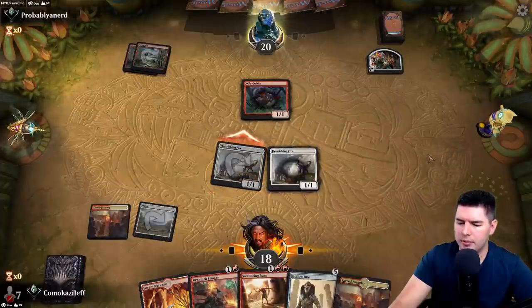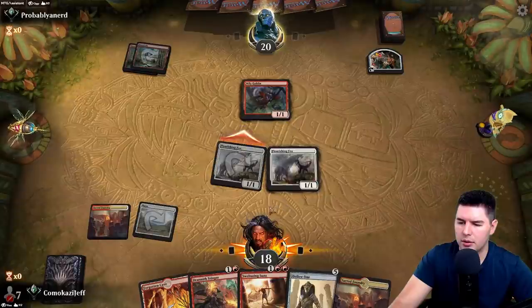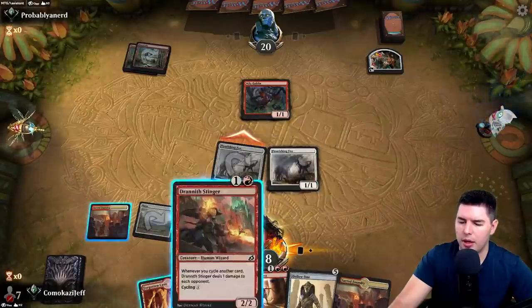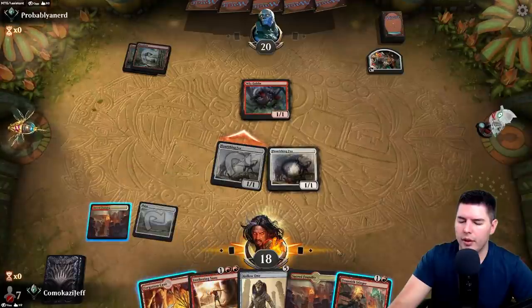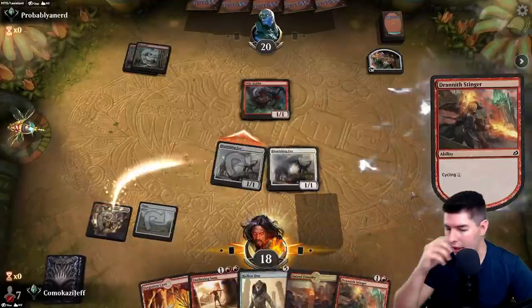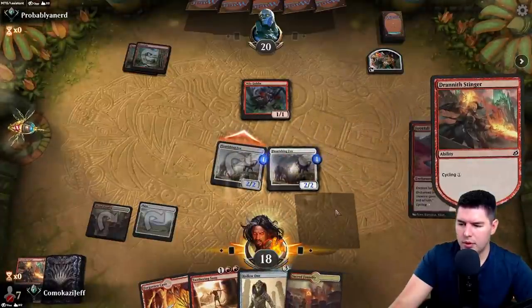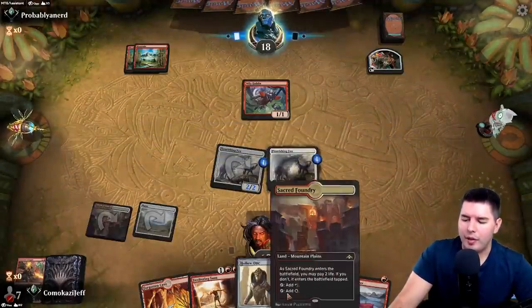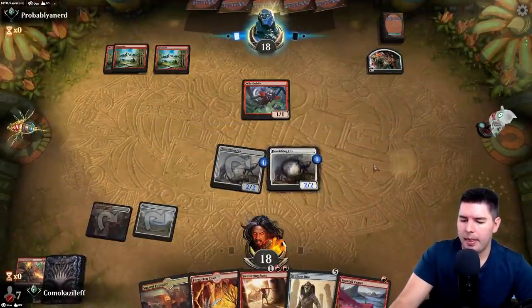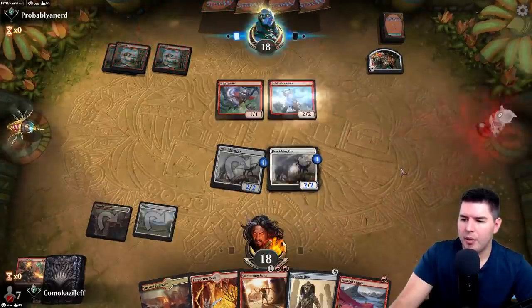They don't block. I don't have another land yet, so let's cycle the Stinger. More cycling stuff — nice. I do have another land. Goblin War Chief comes down.